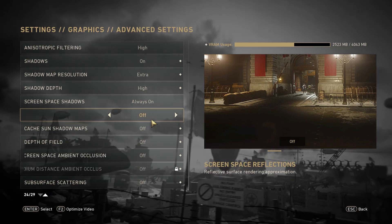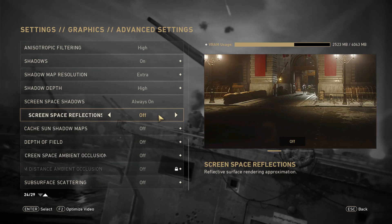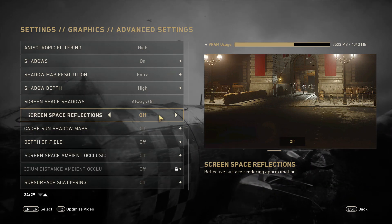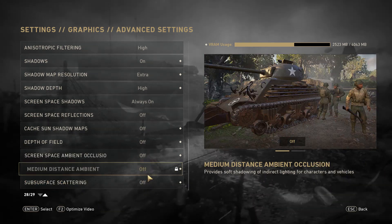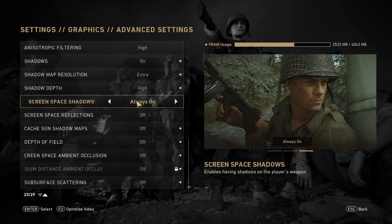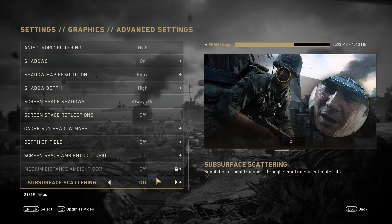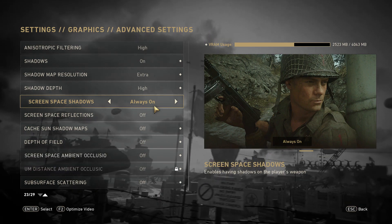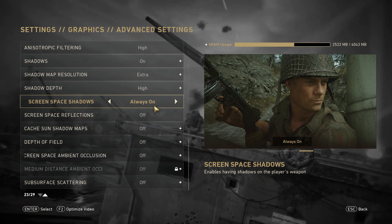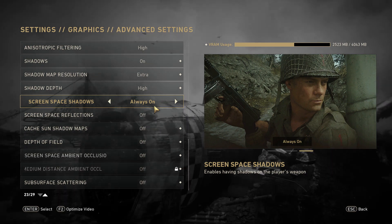I'd rather not have lag than have little pretty visual effects. We shouldn't have to do this, but if that keeps you from having lag and having a better multiplayer game, then I'm all for it. You turn these last seven settings off - the forum said off or low, I just turned them off. Ever since I've done this, my lag on the old maps and the new DLC maps that just came out for PC - the Resistance DLC - I have not had any problems with lag whatsoever.